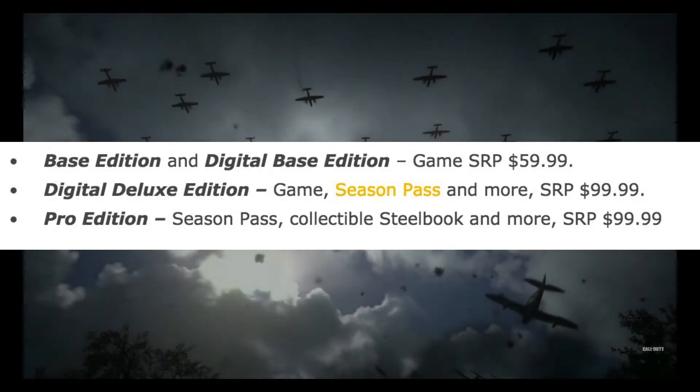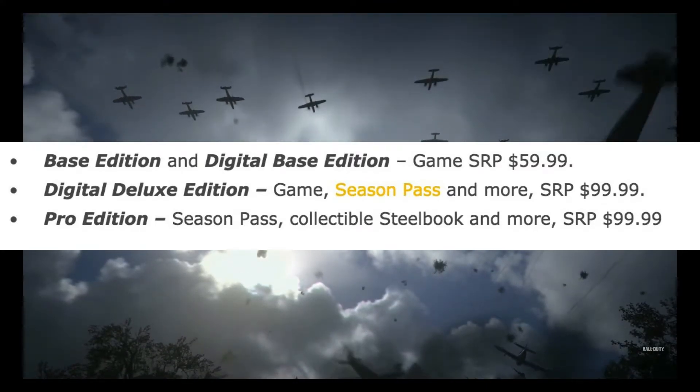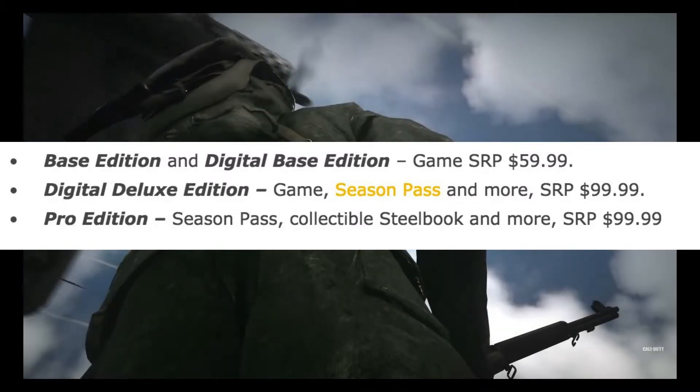Or you can get the pro edition, which is the physical copy. You get the season pass, the collector's steelbook — which we've seen with the D-Day art on it — and lots more.